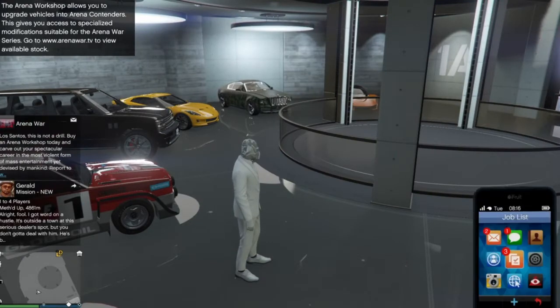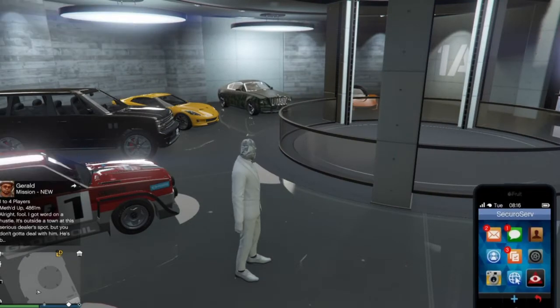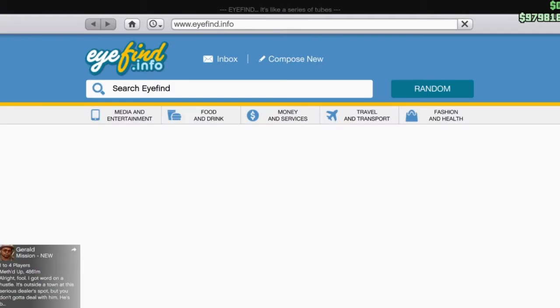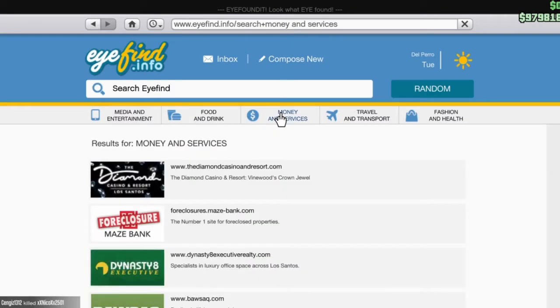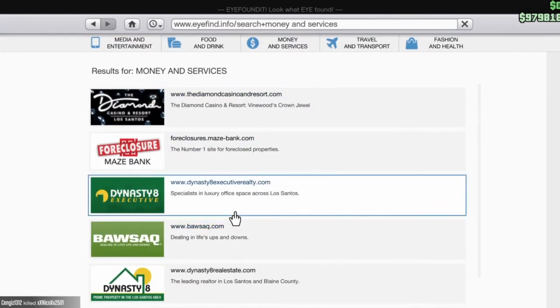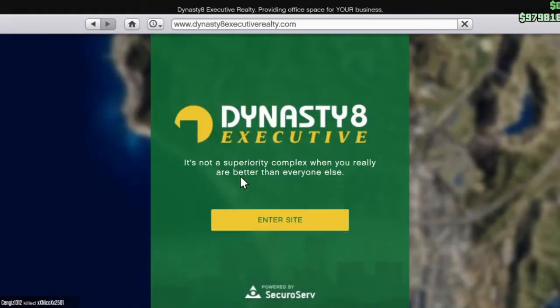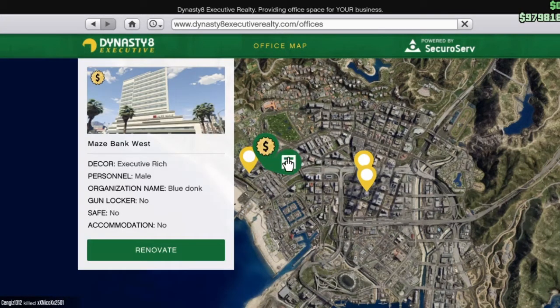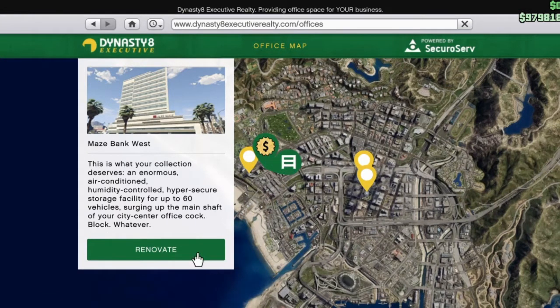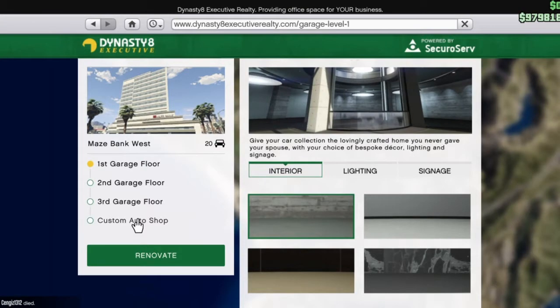First, if you don't already have it, I'm going to show you how to buy it. You want to go to Money Services, go down to Dynasty 8, go into the site and find your apartment. Mine's the free one so I got the pass, and when you click on it a little garage will come up.